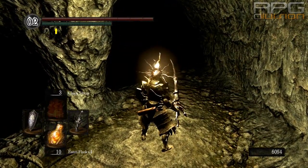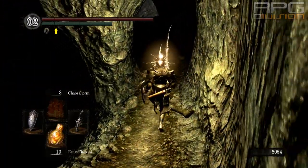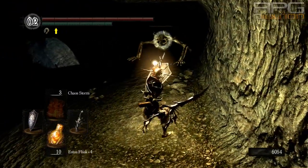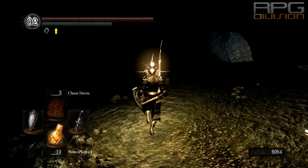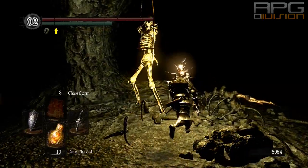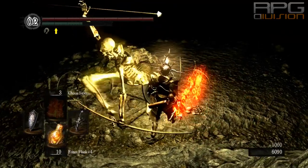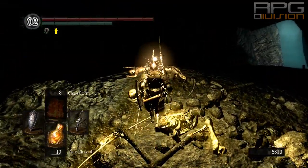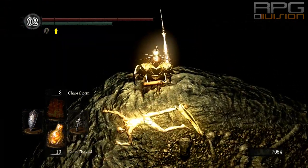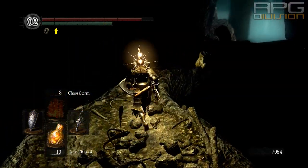I'm walking slowly here on purpose so that you can figure out where I'm at. There's another enemy up ahead but we don't need to fight him; instead we're going to get to the Skeleton Archer. Now jump down where this body is. At the end of this path there will be a Silver Ring — just be careful, it's a trap so be prepared for that.